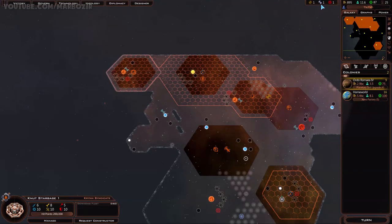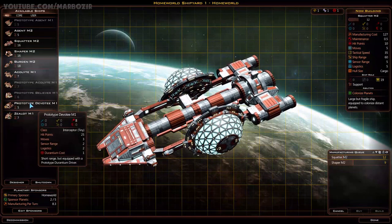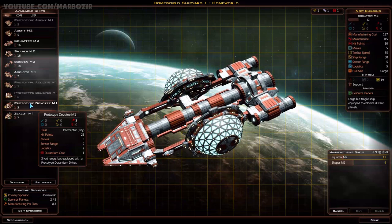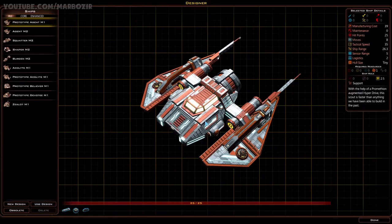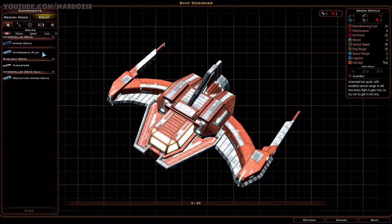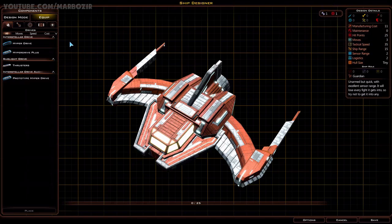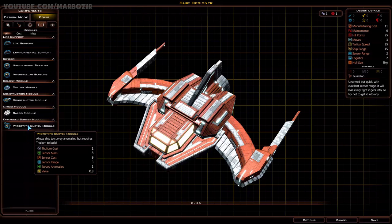Now I can use these resources for some of the ships. I'll have some designs that were created automatically. Anything that's prototype requires a special resource. This ship, for example, uses a prototype Durantium driver and it requires one Durantium. I can go into the ship designer myself and check all of these things. If I create a new design, I only have access to tiny hulls right now. I can see I can use a regular HyperJive, but also a prototype HyperJive which requires Promethion - something I don't have currently. I only have Tholium and Durantium at the moment. I could use Durantium for some of these modules, and Tholium for the prototype survey module.